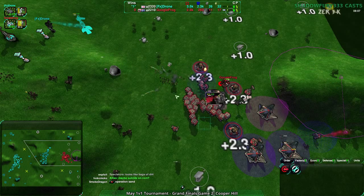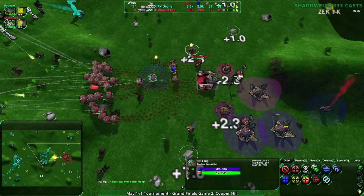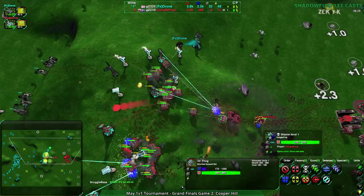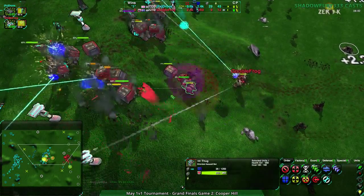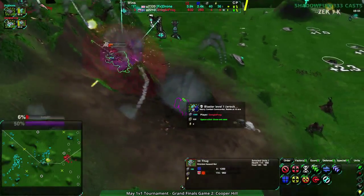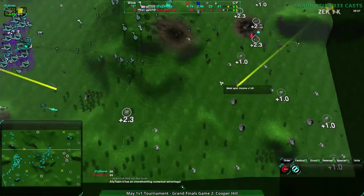I want to see Google Frog break out using dirtbags - they're pretty tanky and basically a melee unit that can jump, kind of like really terrible cheap jacks. I hope it works; I've never seen it executed well before. Google Frog puts everything onto this strategy - 25 dirtbags coming forward with a thug and two outlaws. Tank all the shots - but the outlaw jumped a bit prematurely, and then one of the outlaws died. The commander is over-committed and that's going to be the end.